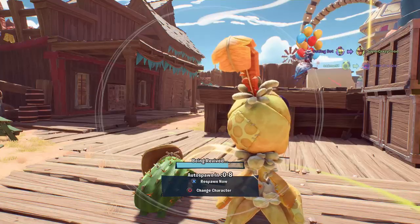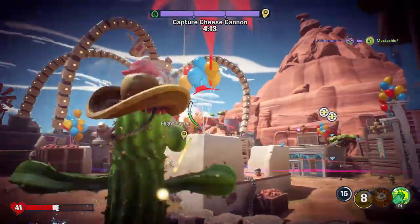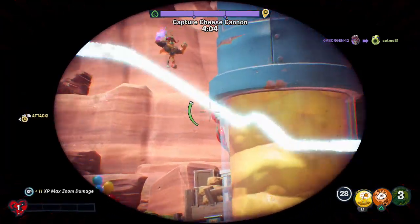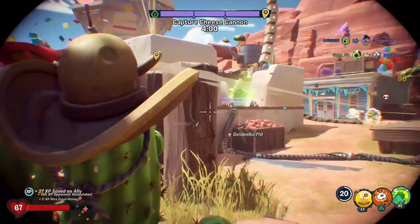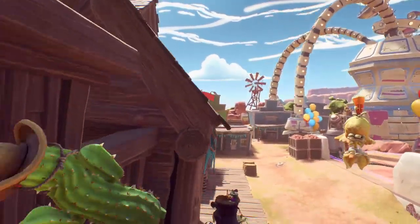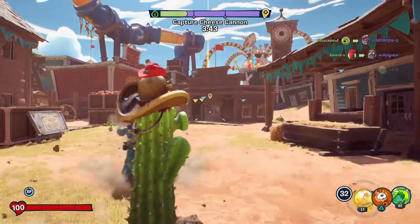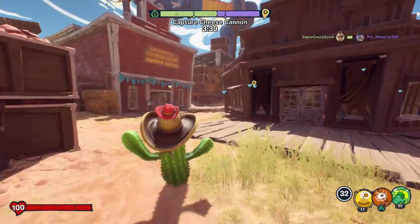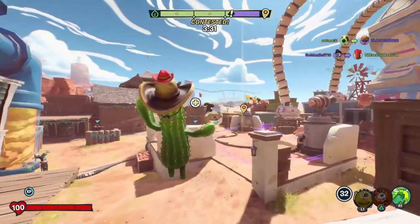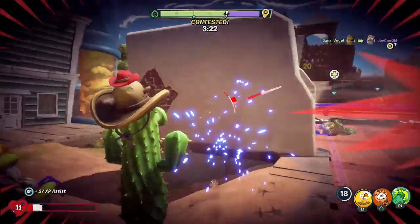Thank you to this Peashooter for the revive — I appreciate that. You have the cool chickpea costume, I love that one. It's tough to do much on the attack team as a cactus, in my opinion. I don't know what's happening to the Super Brains — I'm trying to put a stop to them. Just trying to survive and have my team help me. I'll spawn this in right here, but it is very satisfying to hear the little trumpet play every time we get a vanquish.